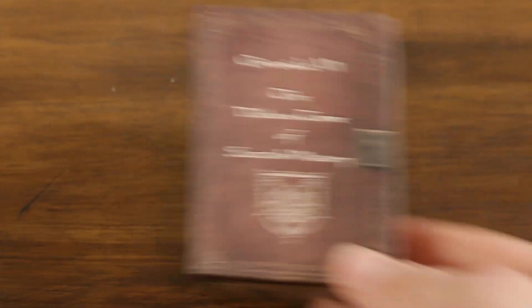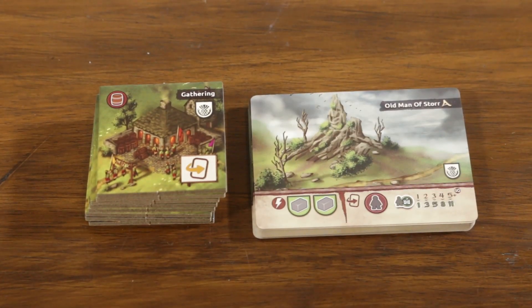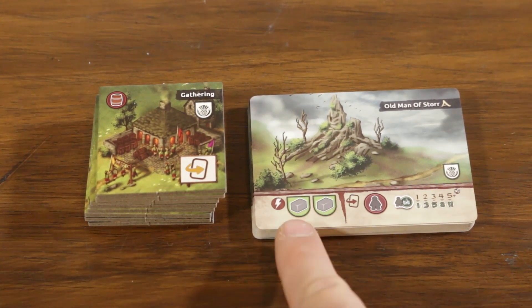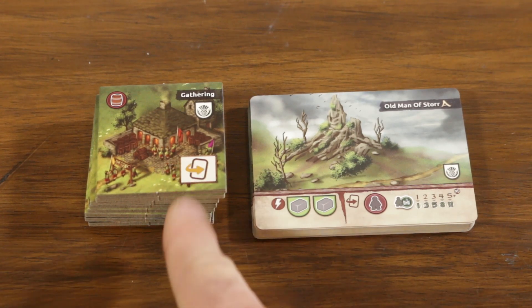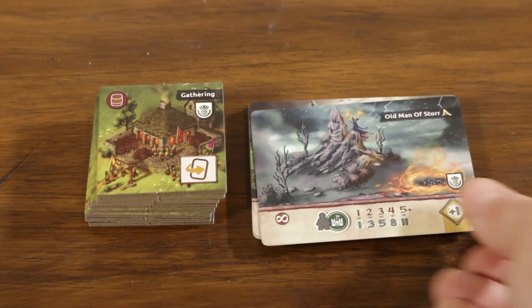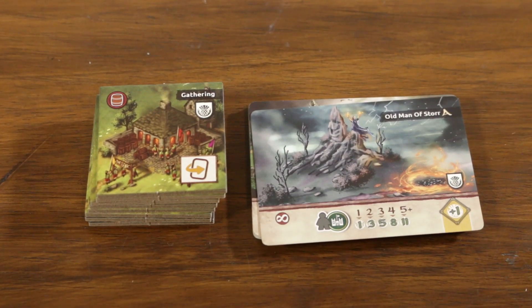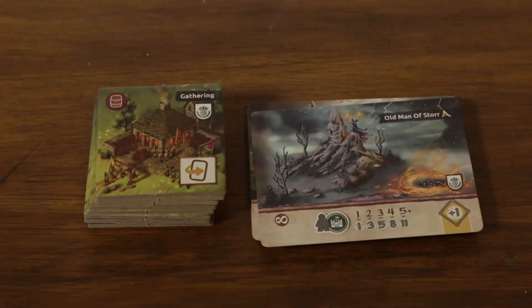The Dubious Tome of Scottish History adds new tiles and landmark events. Landmarks still grant an immediate effect when taken, but if a player activates an event symbol on a tile they've taken they can flip their landmark card to its event side. Landmark cards are still scored as normal but grant one additional victory point each when showing the event side, with some events also offering new ways to score during intermediate scoring phases.